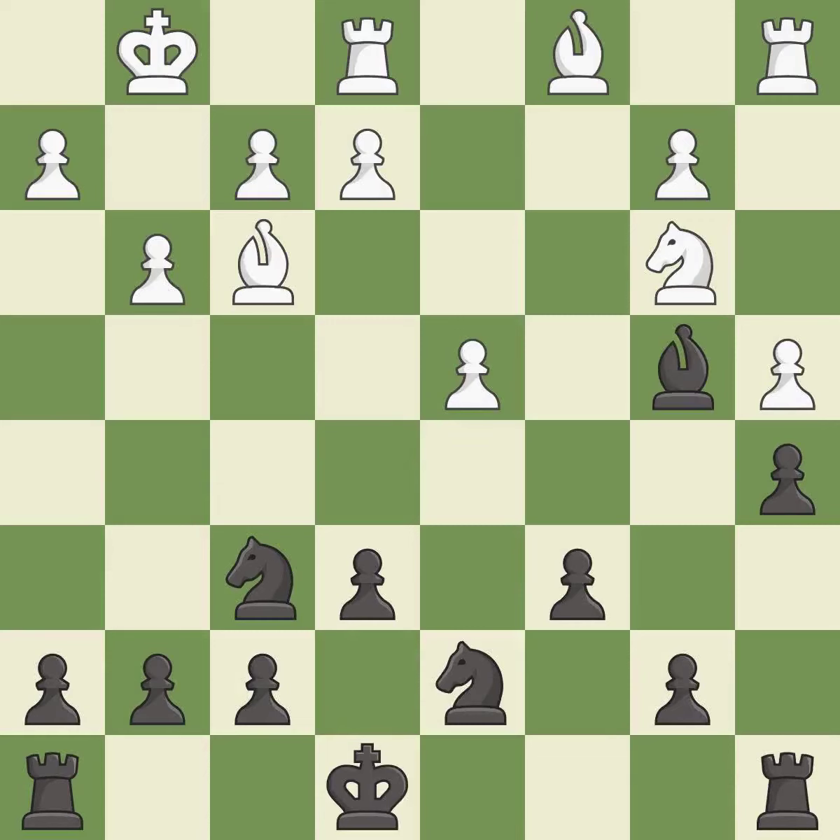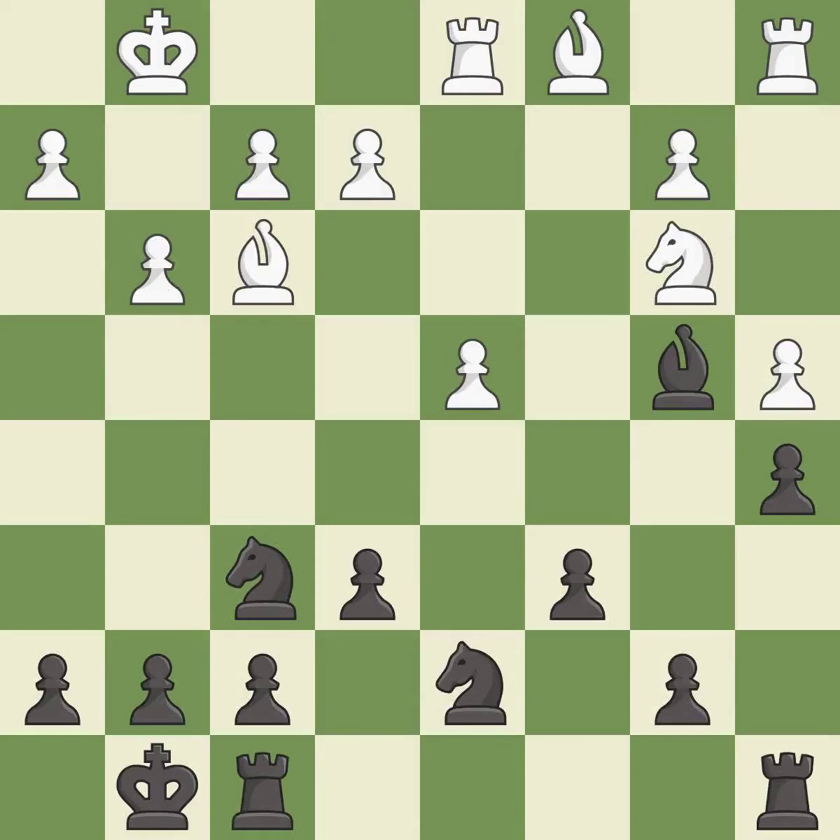This takes an outpost, an active square where the bishop cannot be kicked out by a pawn — it is best. This move puts the rook on a safer square — it is best. This connects the rooks, which helps them coordinate together in the future — it is good.